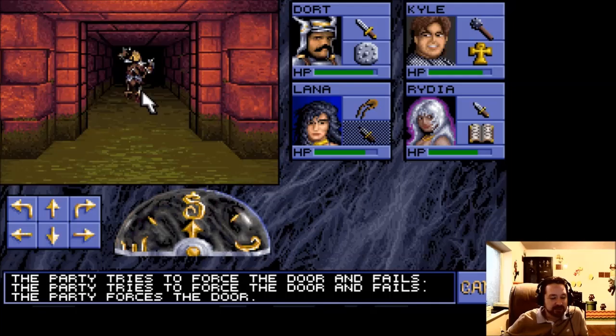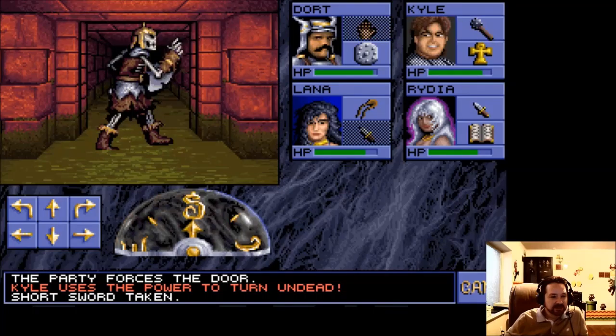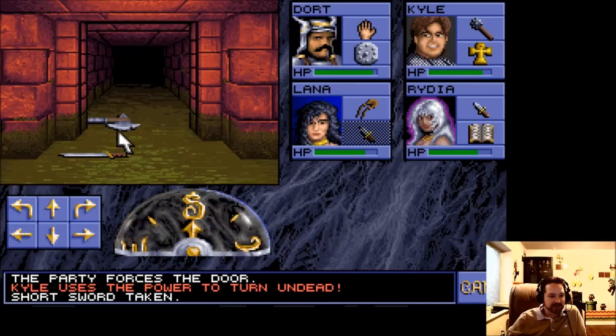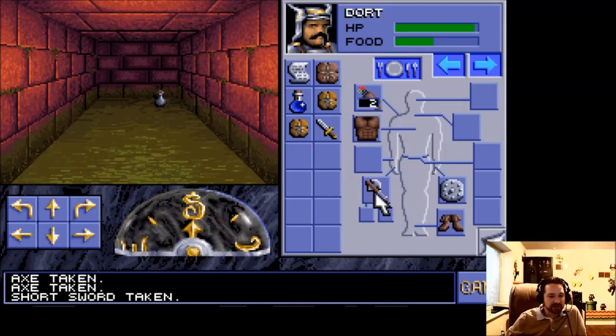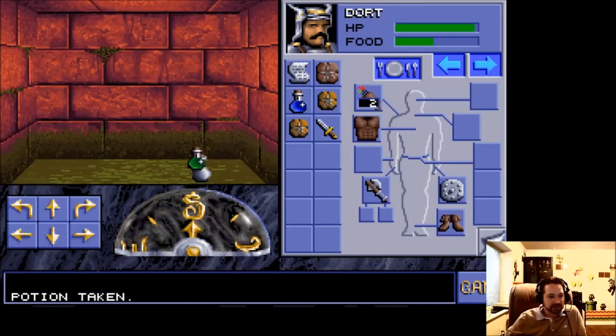We'll just force that one — if you click on it enough, mental note: click on something enough. Kyle uses the power to turn undead — I didn't even try it, he just did it automatically. We can find all kinds of weapons and stuff. That's a short sword, looks like a nice little axe there. What does this button do? I guess this is where you put the food when you want to eat. It's a potion of nobody-knows.